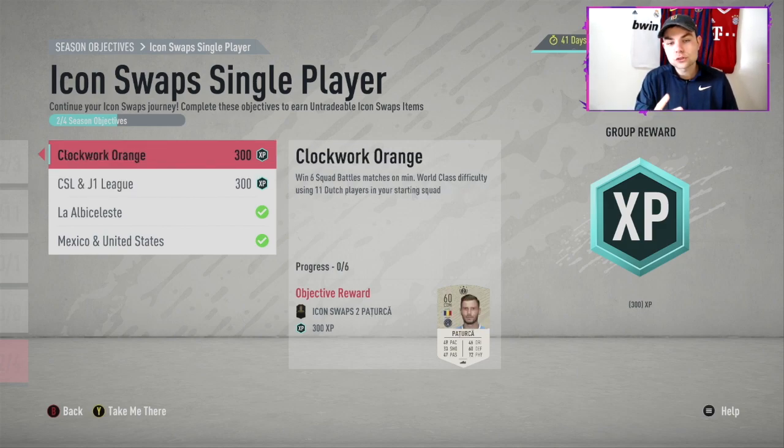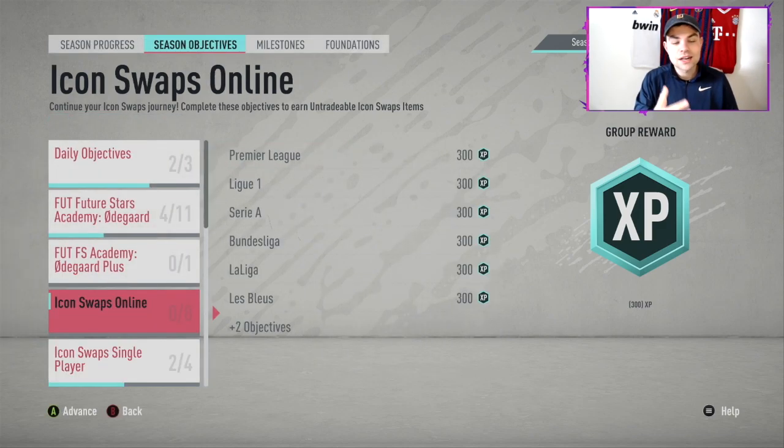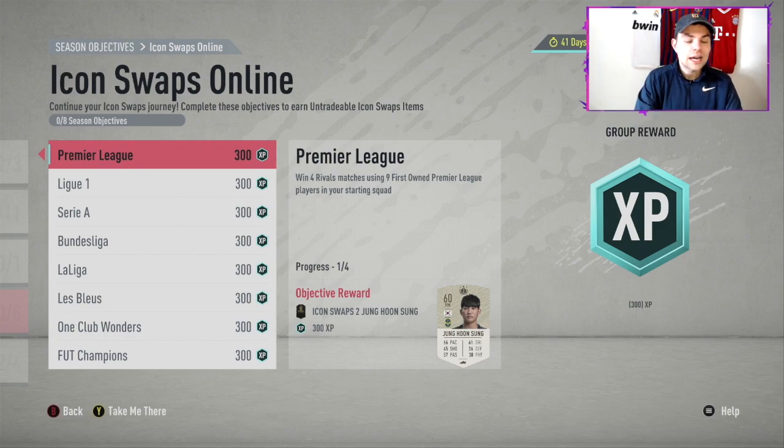There's also seven CSL and four J-League players, and the Clockwork Orange one — 11 Dutch players in your starting squad on World Class. Online there are eight objectives here, and that is a lot to grind. But there are a few ways to get around it and make it a bit easier. With four rivals wins using nine first-owner Premier League players, there are a few ways to make this easier.